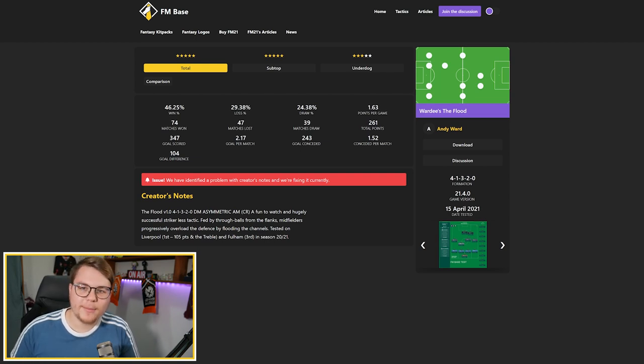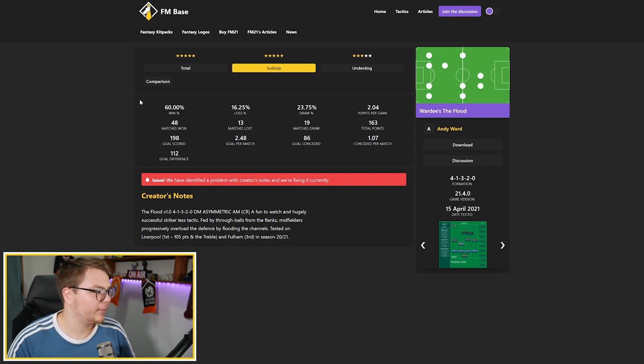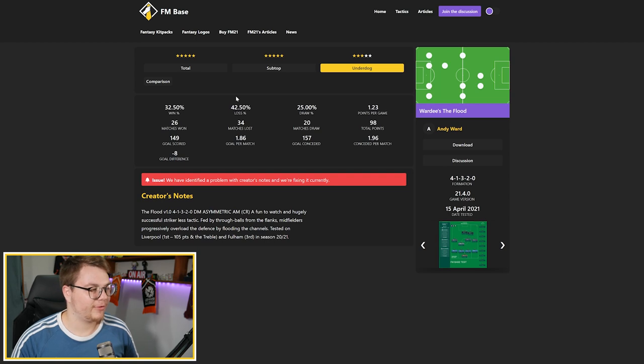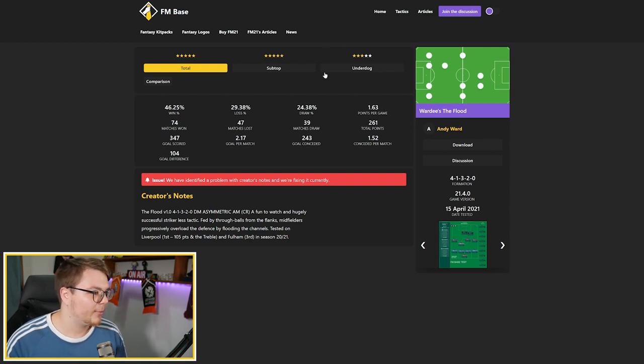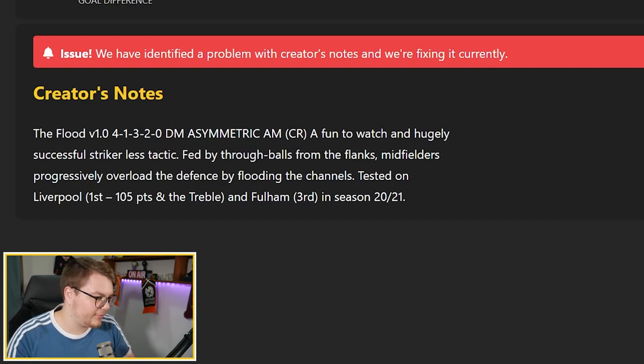We've had a look at a number of Andy Ward's tactics - they're all over the FM Bass tactics section of the website. This one is quite a bit different to the others. It's a 4-1-3-2, kind of like a 4-4-2 with a DM and two deeper attackers and no strikers. It's probably a bit more suited to sub-top teams with a 60% win percentage, underdogs only with 32.5%. In the creative notes he says it's a fun to watch and hugely successful strikeless tactic fed by through balls from flanks - midfielders progressively overload the defence by flooding the channels, hence the name The Flood.